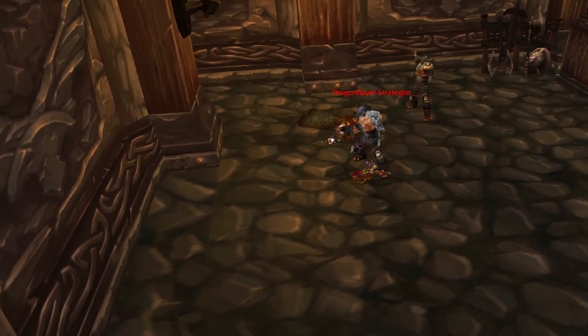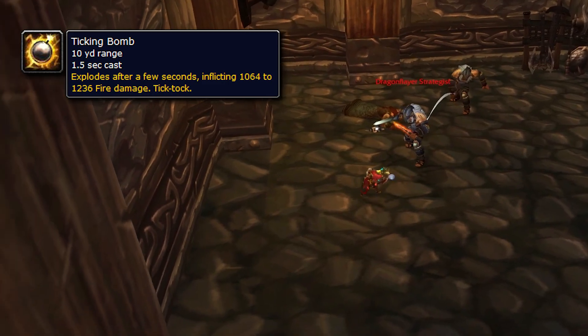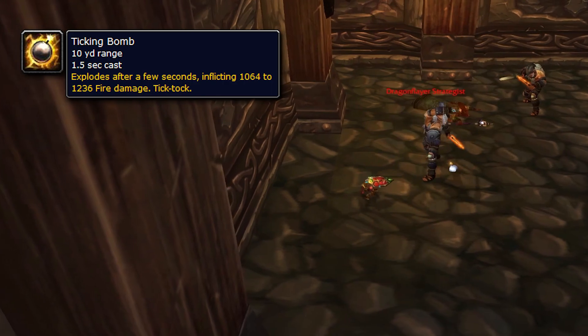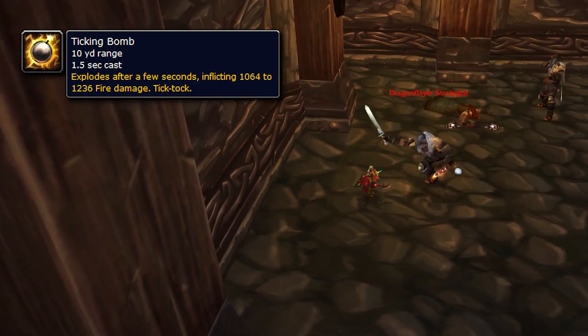After the proto drake room you'll encounter Dragonflare Strategists. These guys will drop ticking bombs on the ground that will explode after a couple of seconds — don't stand on them and you'll be good to go. Ticking Bomb is also a cast ability and can be interrupted.